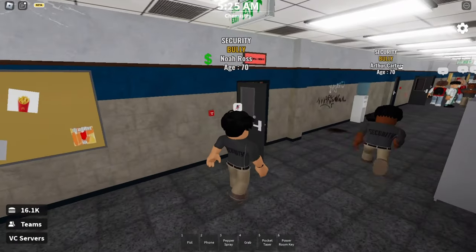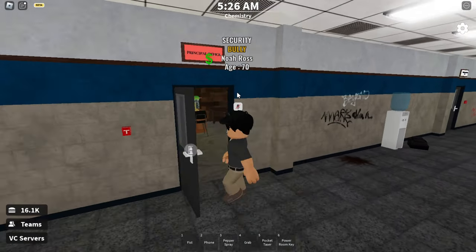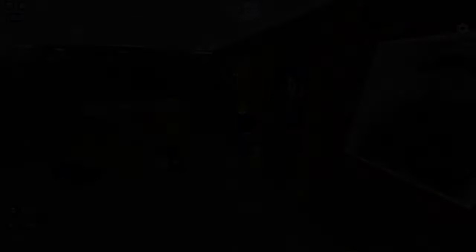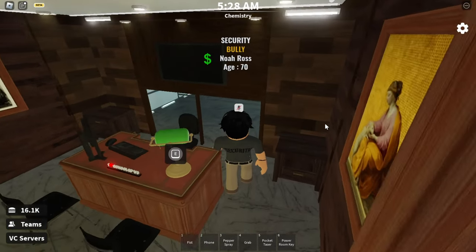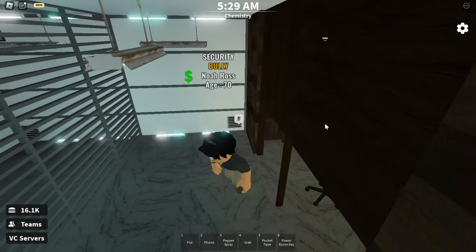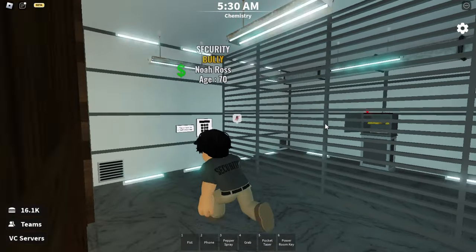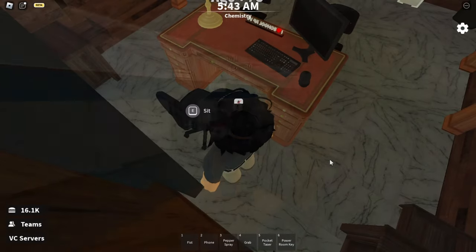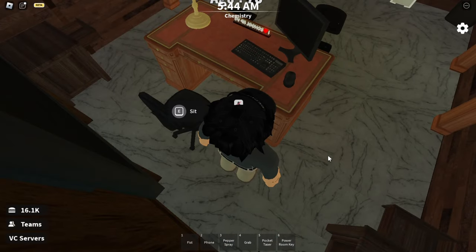First thing you want to do is go to the principal's room and check if this wall is open. Now, if it is not open, then you might have to wait for the principal, as he is the only one that can open it by pressing the keyboard on his desk.